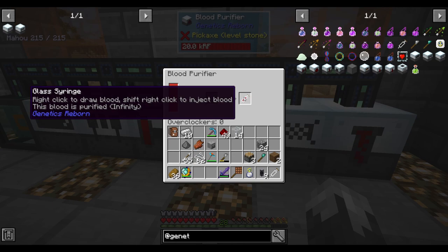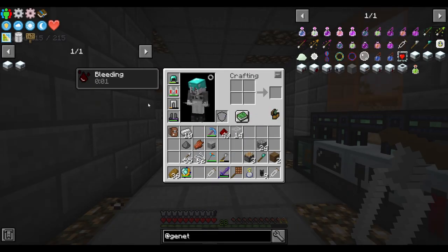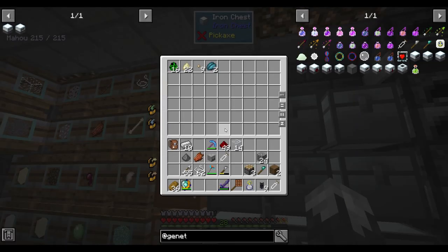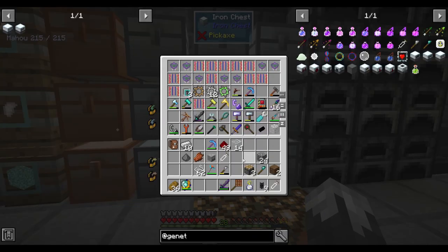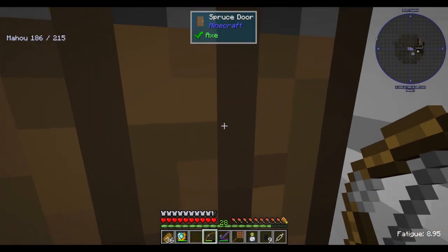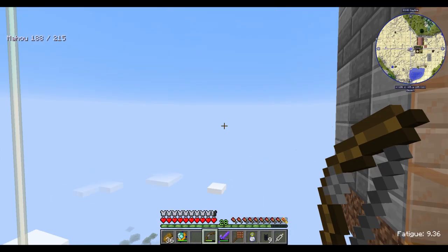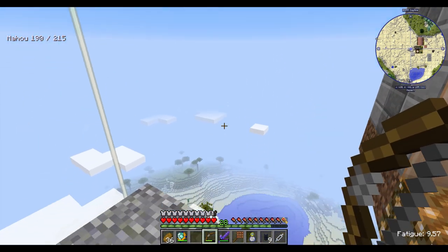We've got our 24 of 24 complete. Let's grab our blood - this is contaminated so let's uncontaminate it again, then we can put that and that together. Right click to draw blood, shift right click to inject blood. We've got blindness from the bleeding but we should have infinity now. We don't have a bow - we've got bows upstairs. I have a bow - oh yeah, there are two. That's pretty cool, so now we never have to worry about carrying any arrows on us.